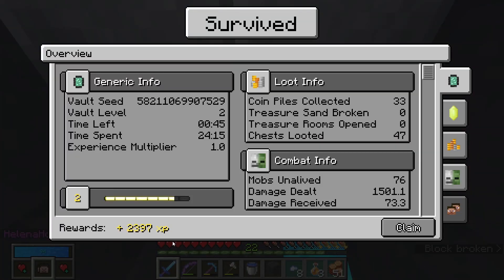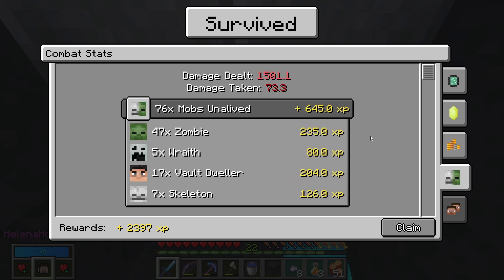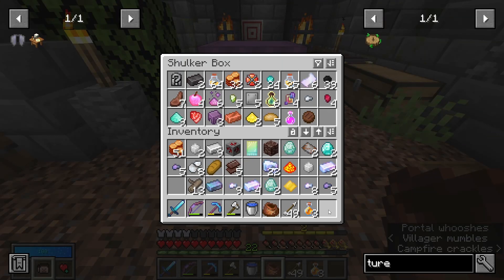Oh boy, that was huge! 33 coin powers, 47 chests, 76 mobs. All good. Four traps - that was quite a lot of traps. Didn't do too badly with it. Killed a lot of things. Clear. This is all the stuff I got from that run and it's just so much stuff.